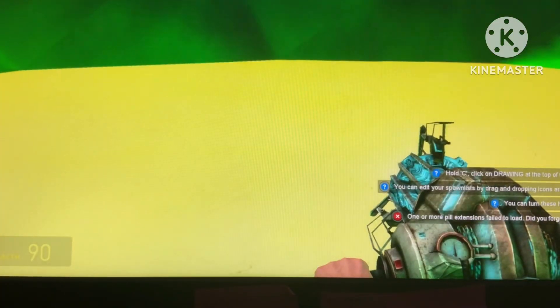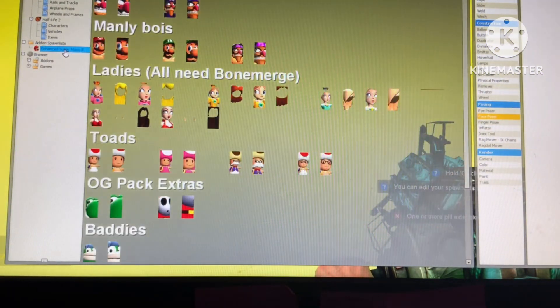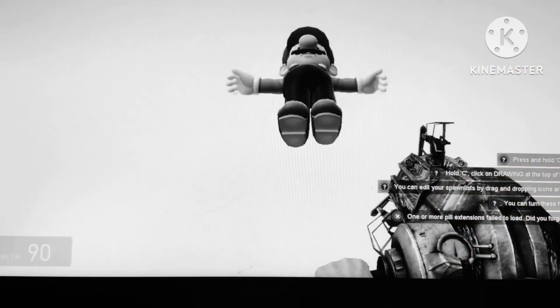So basically, you can do anything in this game. How to make a funny face for Mario for your SMG4 video — hold on right there, I forgot one thing to say before we go back to the real video.